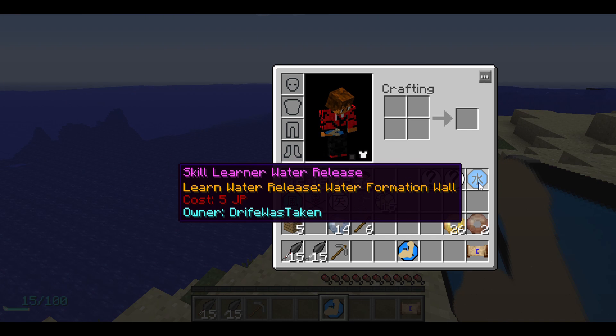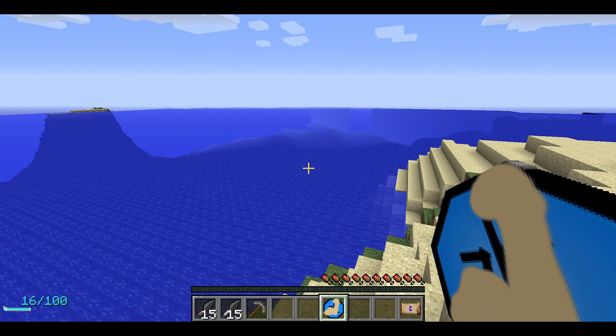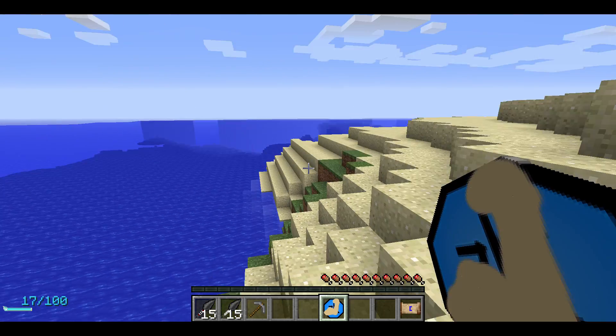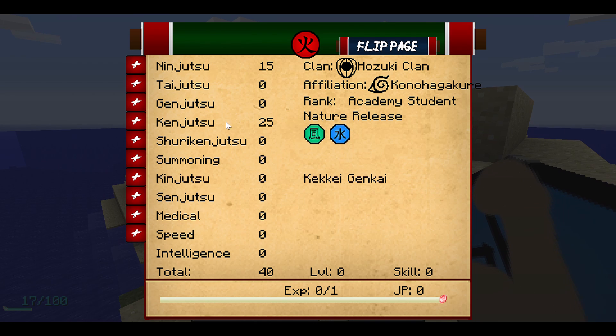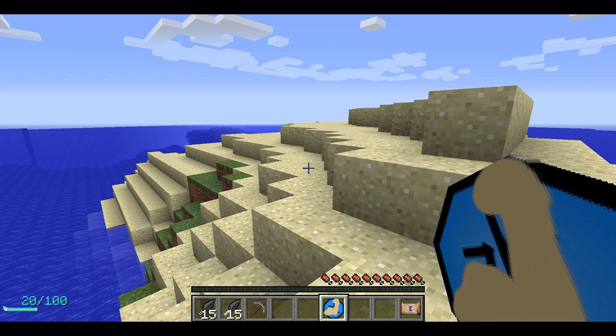These are jutsus I haven't done yet. Water... okay, let me just go check what clan I'm in. I'm in the Horozuku clan. My nature is - I don't know what that is, but I know that's water. I don't have a kekkei genkai. Let's see - this is how many missions I have done. I haven't done any.